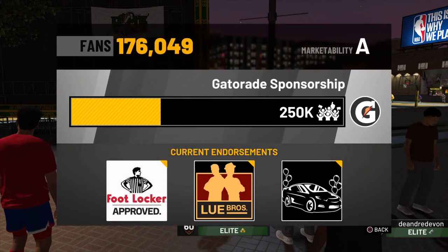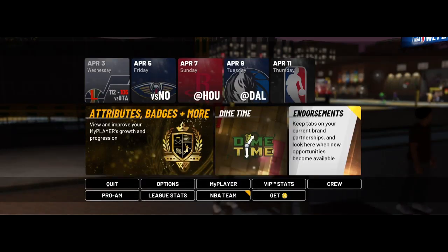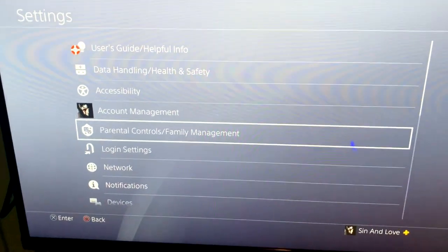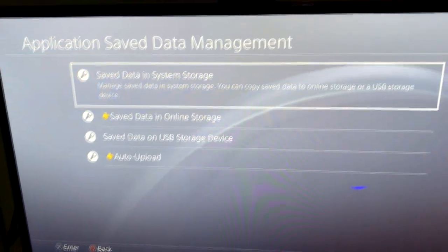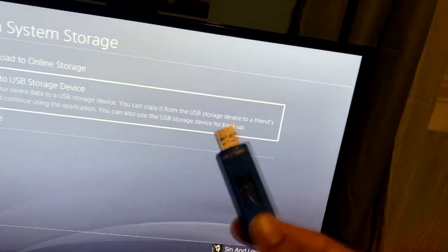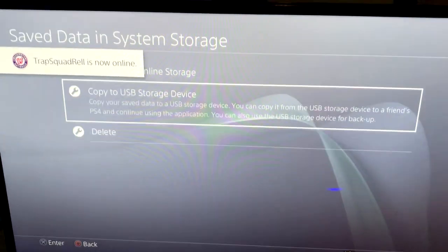Here's the important part — do not touch the endorsement yet. Don't touch it. Instead, close the app and go into your PS4 settings. Go to Application Saved Data Management. You're gonna need a USB drive — put it into your PlayStation just like that. Then go to save data on system storage and copy to USB storage.